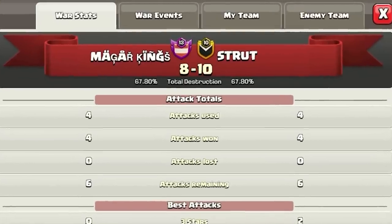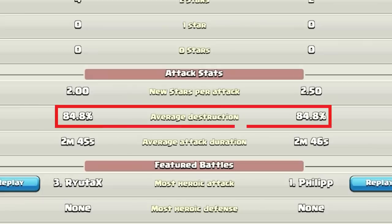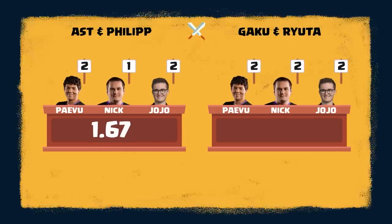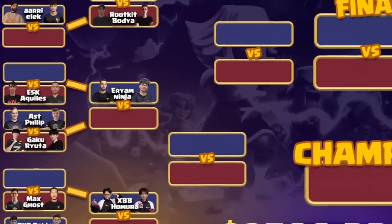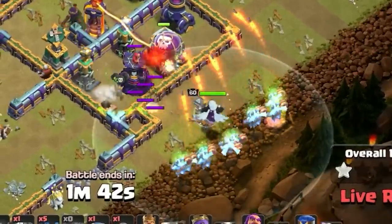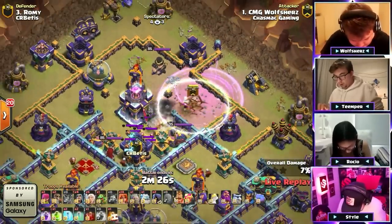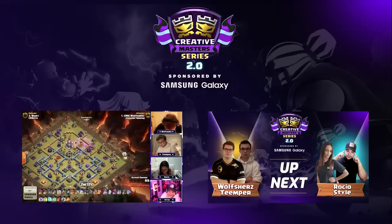The score on screen is currently 8 to 10 with Ash and Phillip having ten — and the percentage is an 84. Ladies and gentlemen, let's go to the judge voting. Ash and Phillip will be receiving 1.67 bonus stars and Gaku and Ryuda will be receiving 2 bonus stars. The final score is 11.67 to 10.0 — congratulations to Ash and Phillip advancing to round two! Next time on the Creative Master Series: Wolf Shears and Temper versus Style and Roshio — watch out as Roshio's Warden flies in front of her Super Minion army, and Wolf Shears loses his Super Wizards to a Giant Bomb!